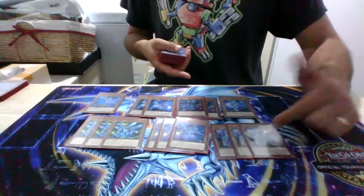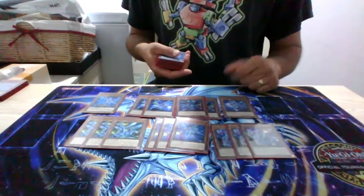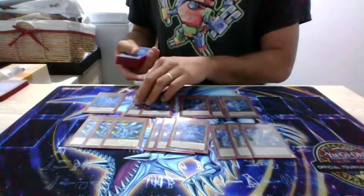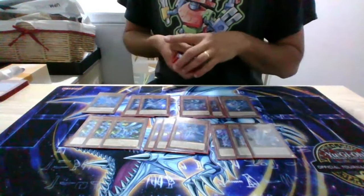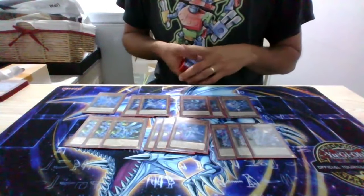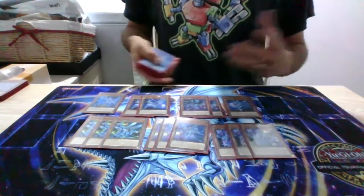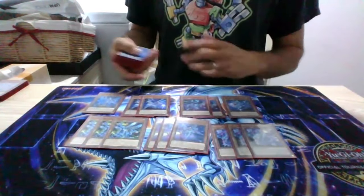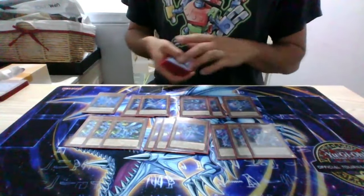Once you've got the ritual spell, you really just don't need Zeta anymore. Delta could possibly go to three, but I'm running 45 cards in my main deck so I really don't want to go any higher. There's enough starters and extenders in the deck that you can reduce the probability of bricks a bit.